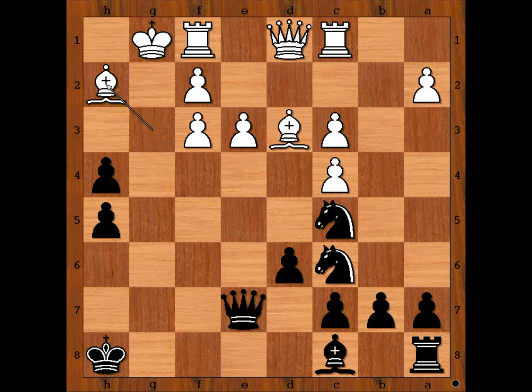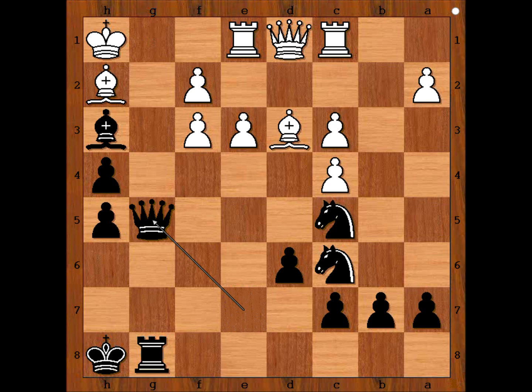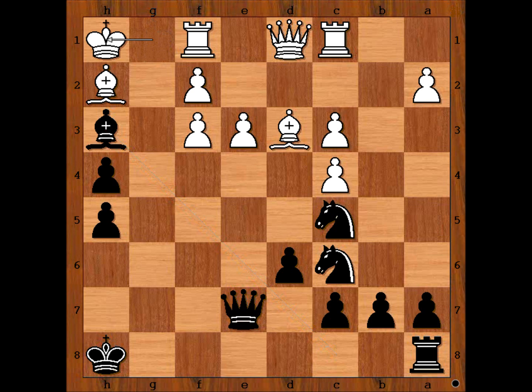That is why Lanzani recaptured with the pawn. G takes on h4, bishop to h2, bishop to h3 - attacking the rook. Saving the rook doesn't help. Lanzani played king to h1. If rook to e1, rook to g8. And after king to h1, queen to g5 is winning for black. So we have king to h1, rook to g8.